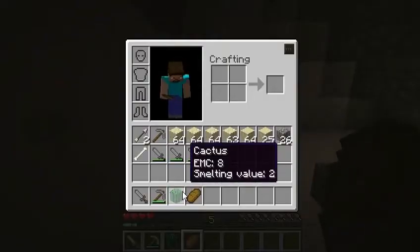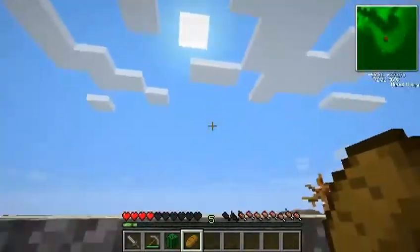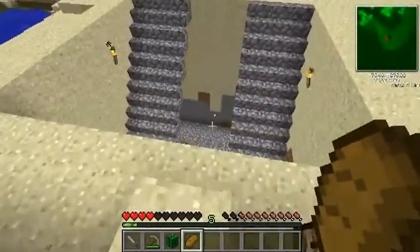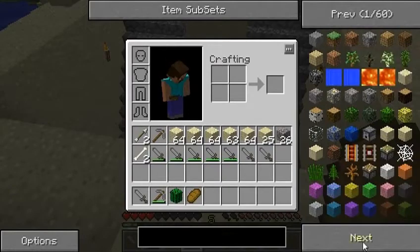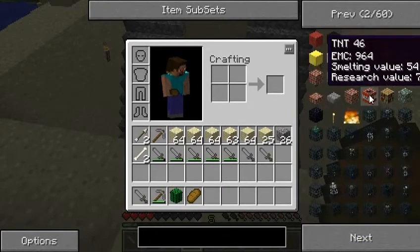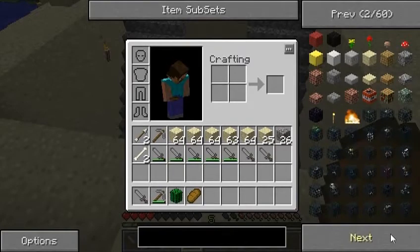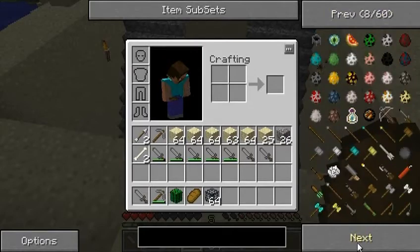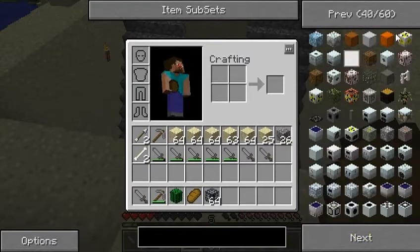I have the best idea — I will go upstairs and make a cactus farm. They're worth a lot of EMC — well, not as much as I would have hoped, but eight is definitely more than cobblestone which is worth one. I'm not sure how effective it will be against a cobblestone generator. Let's check through some things that can grow. Wood is high on the list — 964. Madness. Fire doesn't have any value — I find that funny.